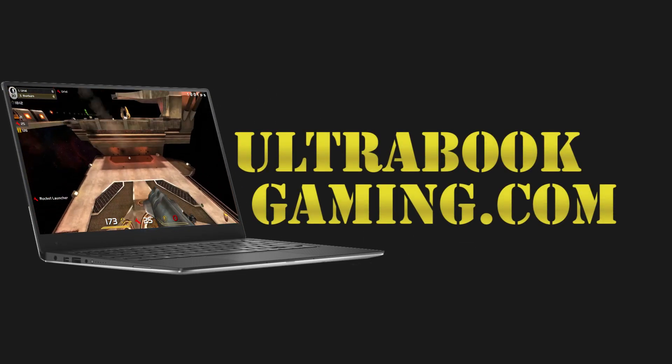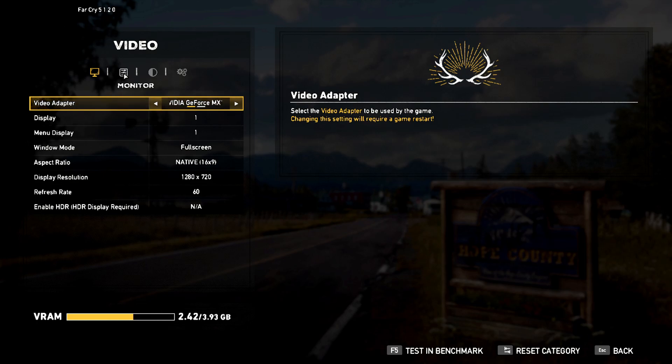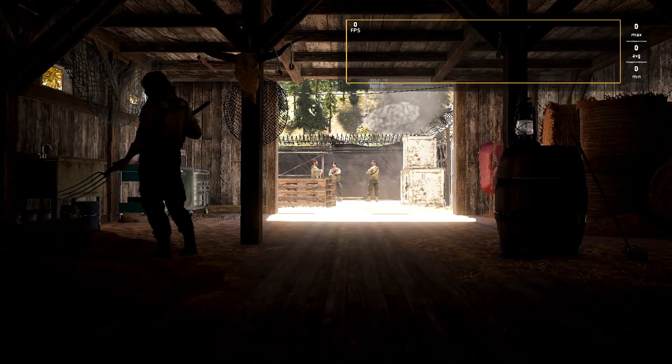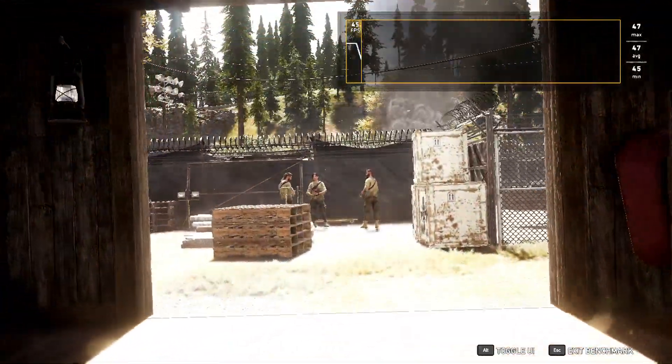Hi, I'm James and in this video I'm taking a look at Far Cry 5 running on Nvidia GeForce MX150 graphics, paired up to a Core i5-8250U. This is running at 720p and the high detail preset. There are options to increase resolution and lower detail, but I thought this was quite a nice balance for this title and system.